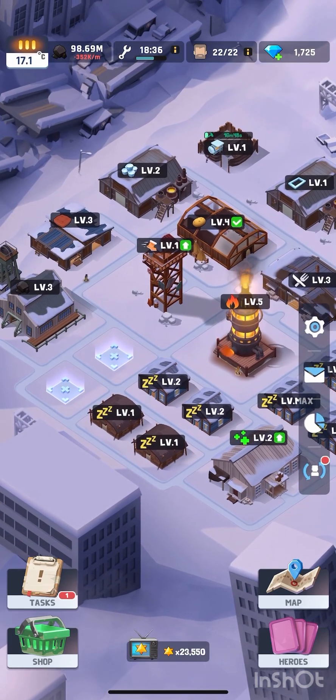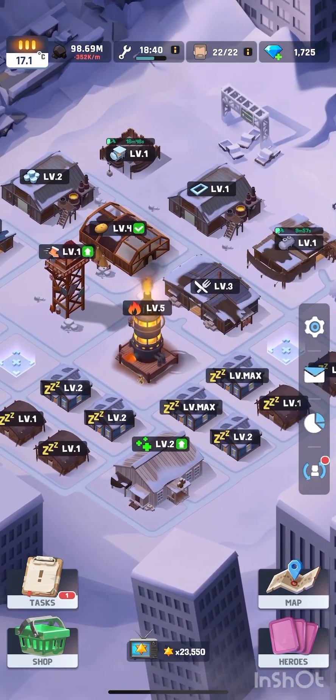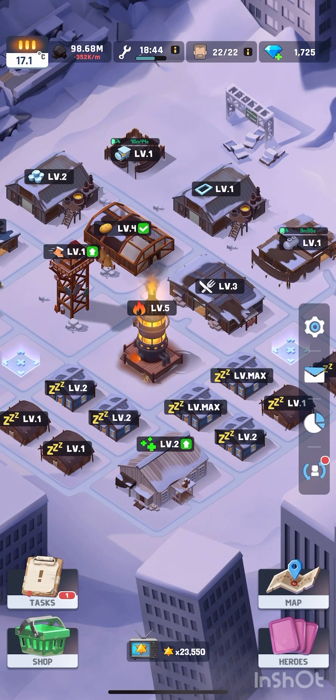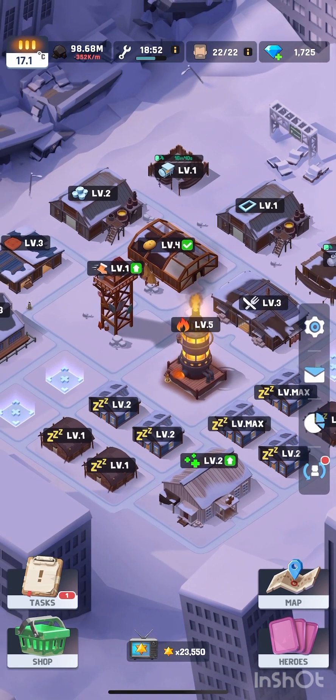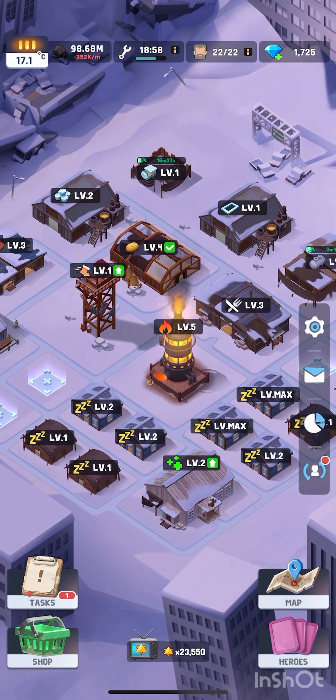I'm going to wait until this resource depot is finished, upgrade it to get a good output, and then just stack the resources and upgrade the furnace. It's been going really well. I've not got into many problems with the storms at all — I know I did at the start, but ever since I've been concentrating on upgrading the furnace as soon as possible, it's not been a problem.